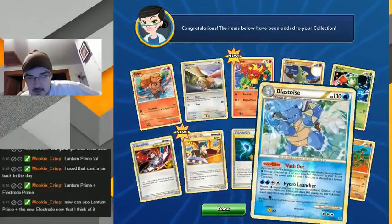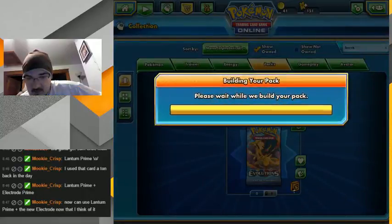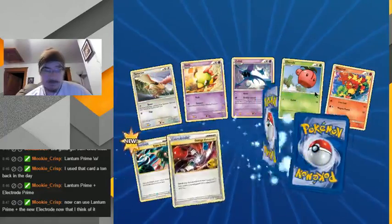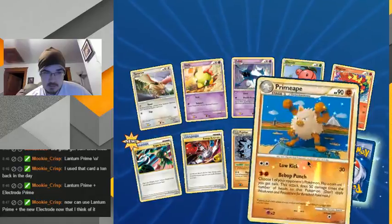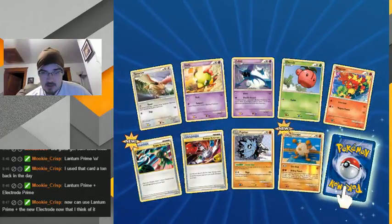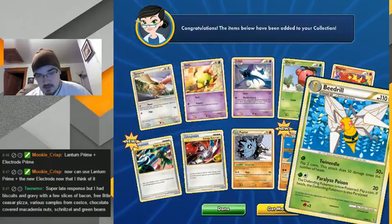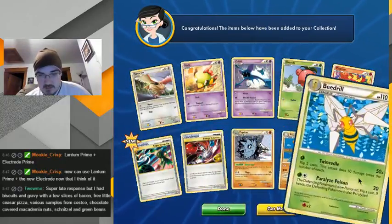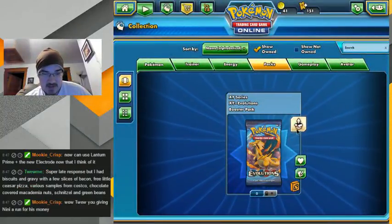And another new Prime — Ambipom? Be Drew. Free little Caesar's pizza! Well, I was hoping to get more Energy from that but at least I got the fire one.